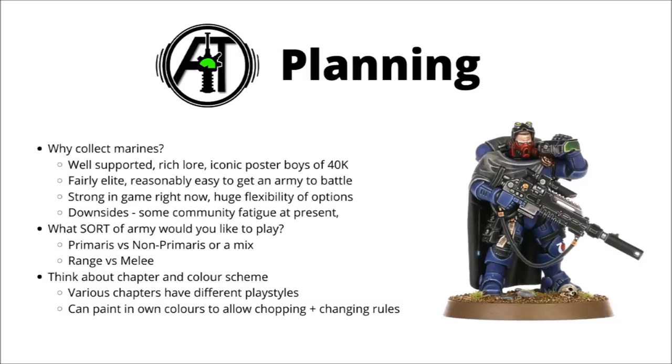While planning your army, it's quite good fun to think about a colour scheme and chapter background for your force, whether you're going with one of the many well-supported Space Marine chapters — each with their own unique playstyles and special rules — or whether you're going to make a custom successor chapter with your own heraldry. For me, I painted in my own colours, which I personally quite enjoy and is useful gameplay-wise, as it means you can chop and change the rules a bit more. People don't really mind armies painted in their own colour schemes being run under different rules, but you might get funny reactions if you have a clearly Ultramarines army being played as White Scars, for example.